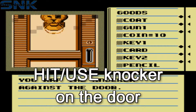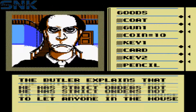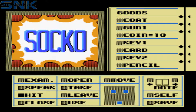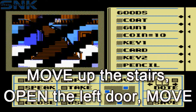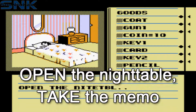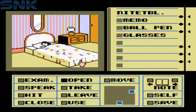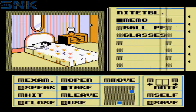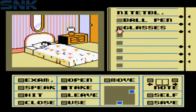Move towards the house, hit the knocker against the door — and once that demon is dealt with, move up the stairs, open the door to the left and move inside. Open the night table and take the memo. If you want to get the gist of the full story, use the pencil on the note and read it. It's little scenes like this that really make this game stand out.